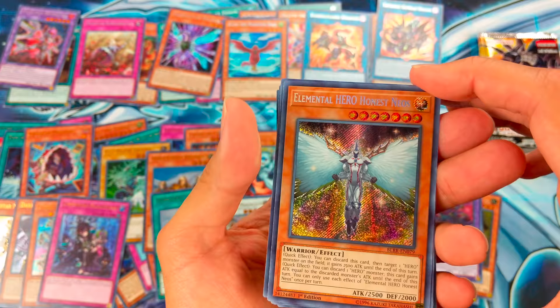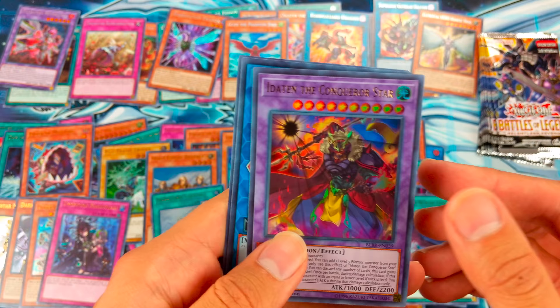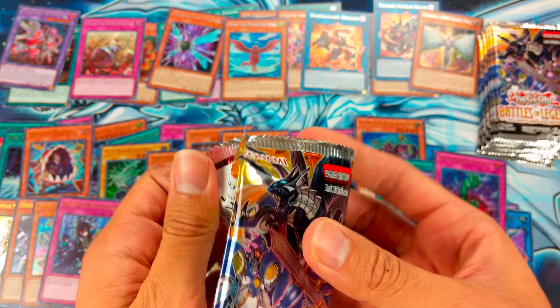Elemental Hero Honest Nios — pretty sweet. Foolish Burial, Edaten the Conqueror Star, Gaia Saber the Lightning Shadow, and Bottomless Trap Hole.